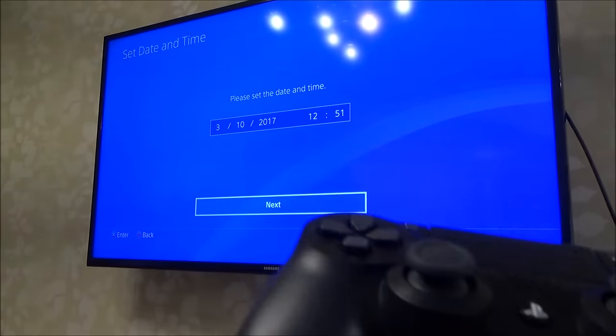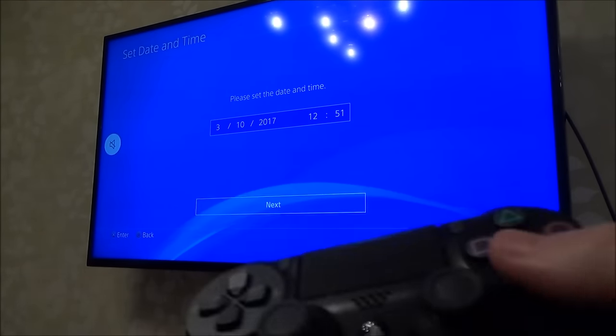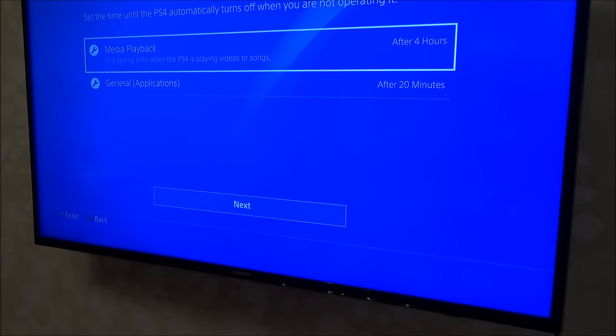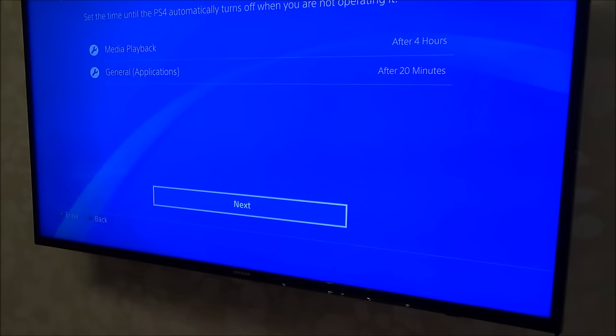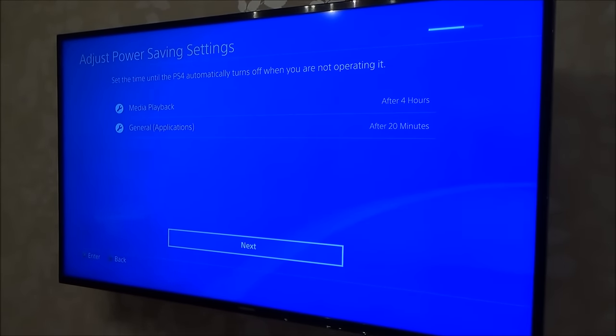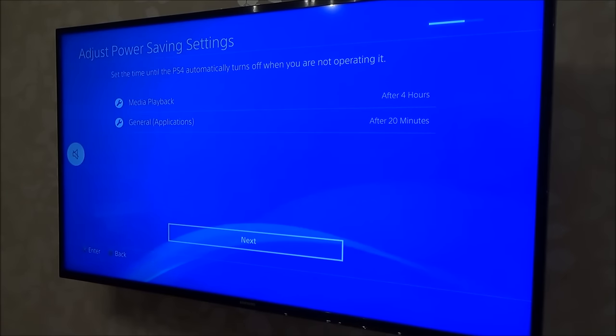Because I connected to the internet it's already set up the correct time and date — I go to Next. It then says set the time until the PS4 automatically turns off when not in use — I'll leave it on default settings. You can always change all of this later. The only thing you won't be able to change is your PlayStation Network ID. Once you choose that name it stays with you, so don't pick something stupid, offensive, racist, or childish — you might have this PlayStation Network ID for the next 15 to 20 years or longer. As of now, PlayStation don't let you change your network ID name.